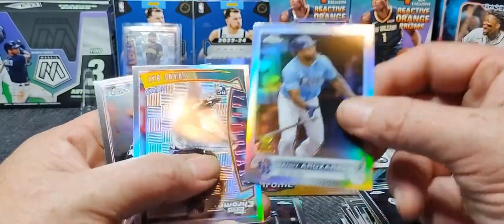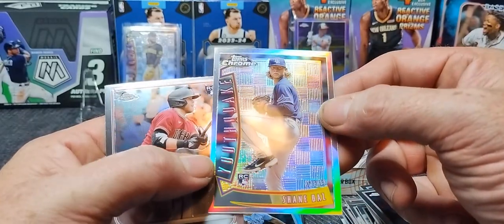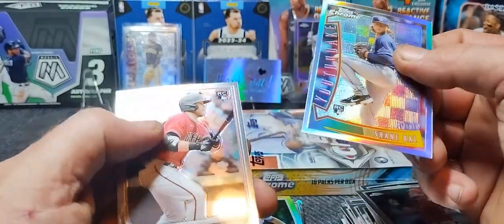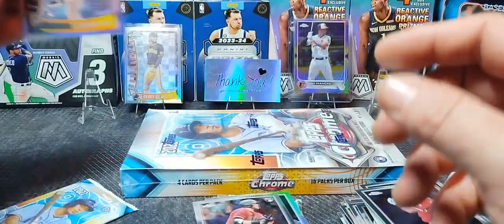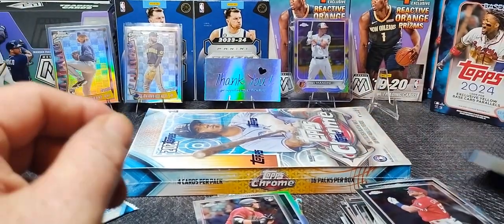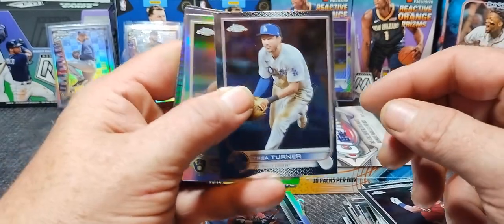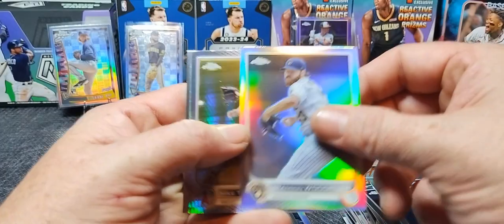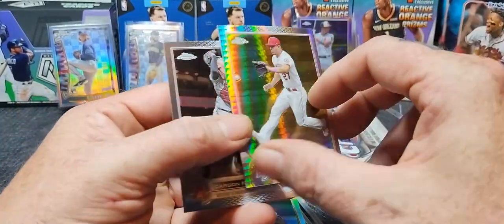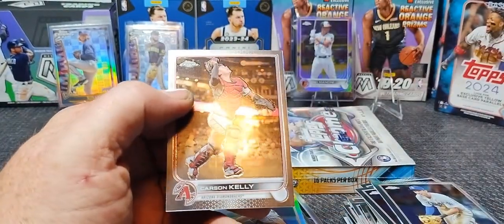There's the refractor — silver, Romano. Maybe these aren't as hard as I thought. Shane Baz on the Youthquake. Seth Beer. I'm going to sleeve this just in case I remember wrong. Like I said in previous videos, I'm not as up-to-date on baseball as I used to be. Trout on the refractor — not numbered, but it's still a pretty card. Such a pretty card.